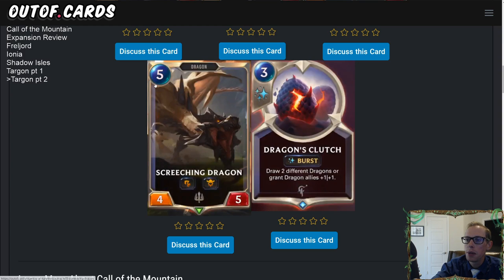Our other dragon is Screeching Dragon in Demacia, also costing five mana — a 4/5 with Fury and Challenger. It can challenge something, kill it, then grow with Fury. That's a pretty awesome combination. The fact that this is a five-mana Demacia follower means Remembrance has gotten better — it now has one out of five options instead of one out of four, with Screeching Dragon as another really good target.